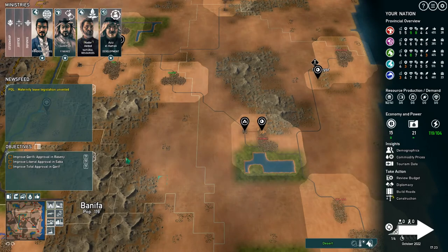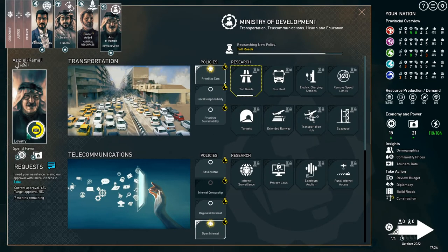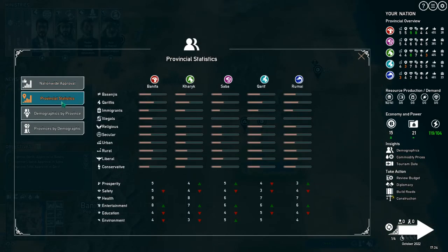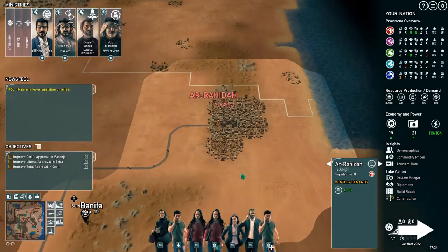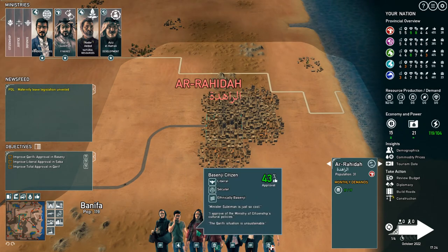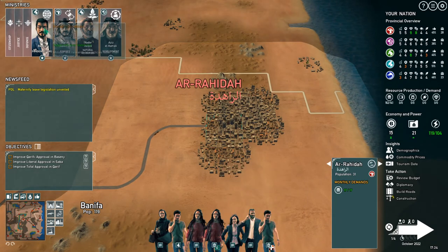We're going to make a lot of money now. We need 5 more percent with Karifi. How much with liberals? We switched to open internet but we're still not doing so hot — 9 percent with liberals still to go. Can I see where most liberals live? They live mostly in Karif and Banifa. Let's check Banifa — what are the liberals saying? Some are pretty happy, but one is very mad about our international reputation.